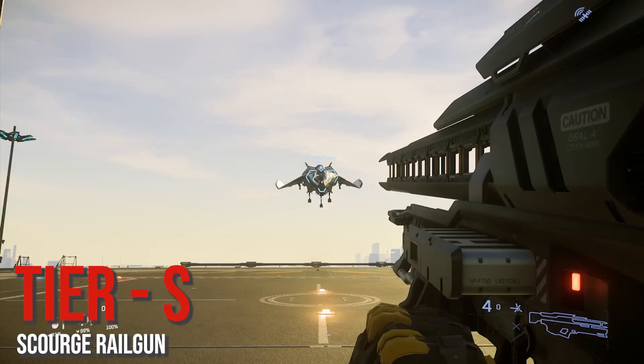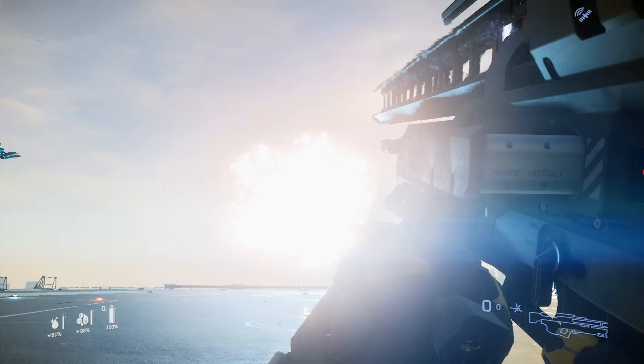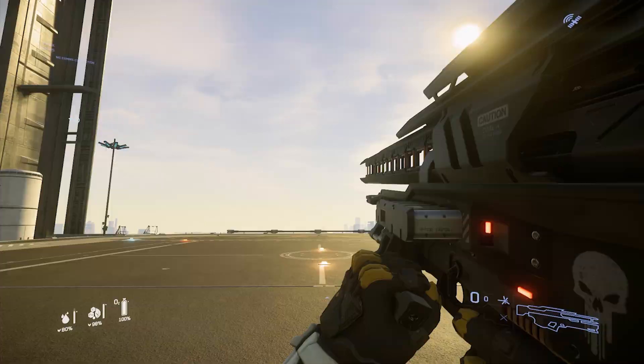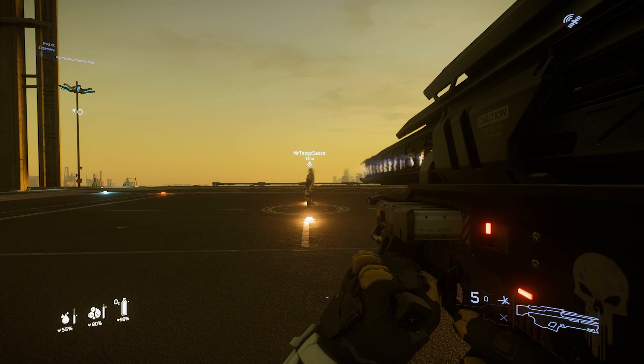Then we have the Salvo rail gun — this is going to be tier S for obvious reasons. If we put four shots into this Avenger Titan, boom, the Titan goes down just like that. In Theaters of War ships are going to be a lot harder to hit. This isn't an anti-personnel weapon — it's for vehicles. You actually have to fully charge up this weapon now, which I think was a much-needed balance change implemented in 3.9.